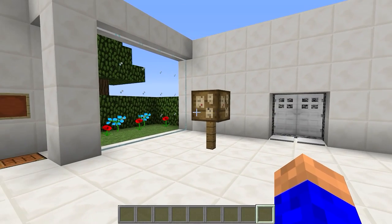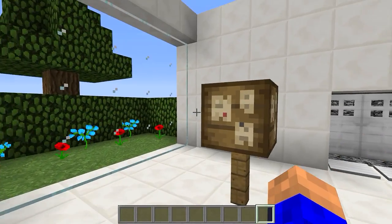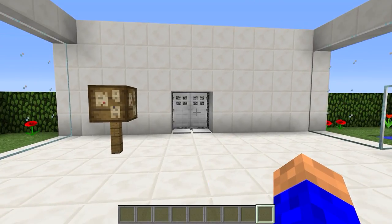The bounty board by default has no crafting recipe. You can change that in the config. If you don't change it, the only way to get this is by going to villages - it'll spawn naturally in the village and you'll be able to pick it up or just collect the bounties from there.